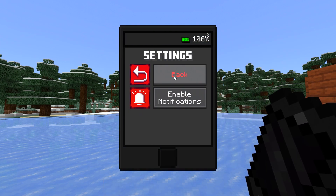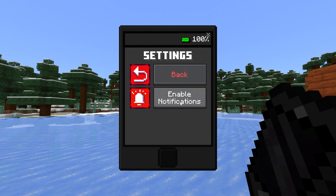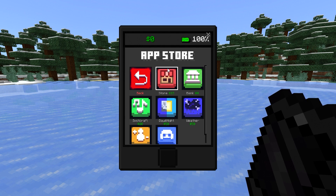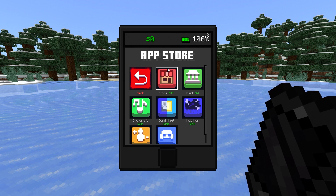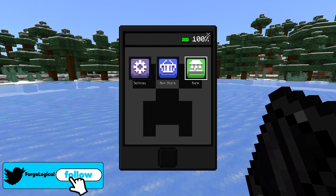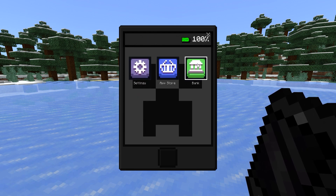Inside the settings section, you only have a back button and enable notifications. And now once you go over to the app store, you're going to have to pay money for these apps. In order to do that, let's go over to bank and this should now purchase it. When you go back to the home page, you will find yourself the bank app.